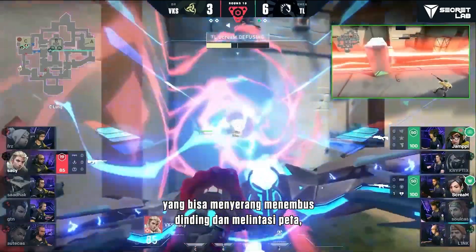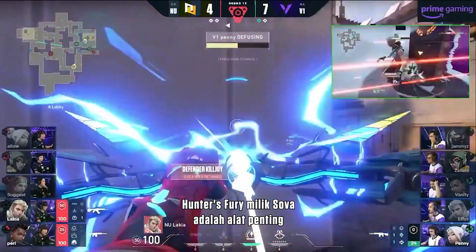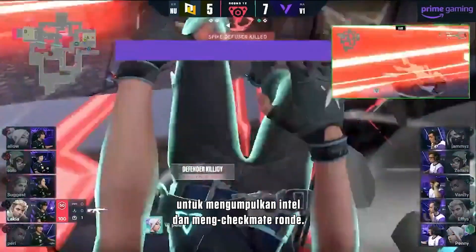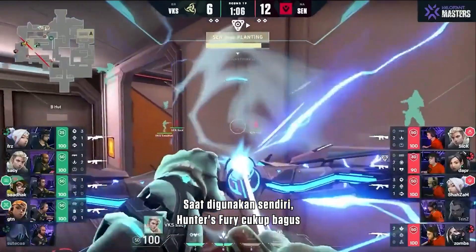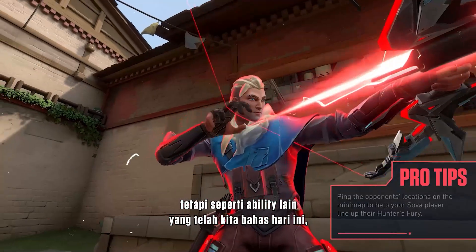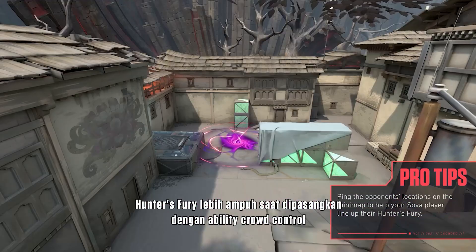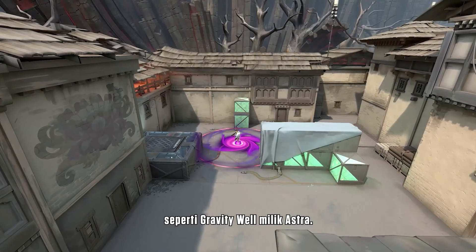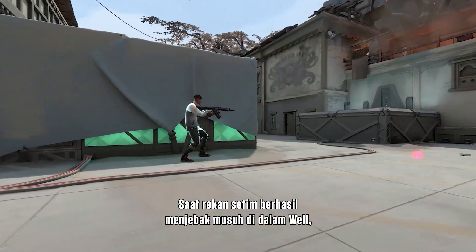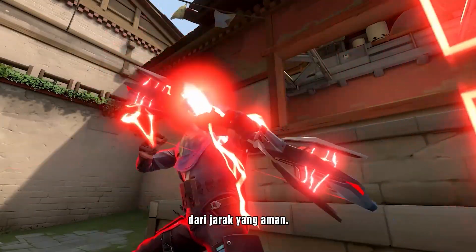As a global ultimate that can attack through walls and across the map, Sova's Hunter's Fury is an essential tool for gathering intel and checkmating a round. Hunter's Fury is great for defending the spike and picking off revealed opponents, but much like the other abilities we've discussed today, it's even stronger when paired with a crowd control ability like Astra's Gravity Well. When your teammate gets the enemy trapped in a well, you can use Hunter's Fury to follow up with a kill from a safe distance.